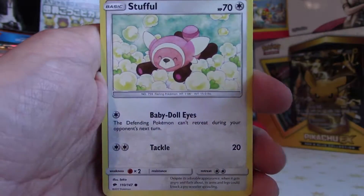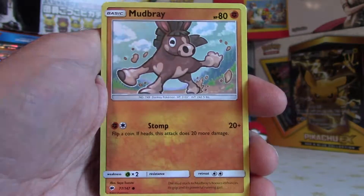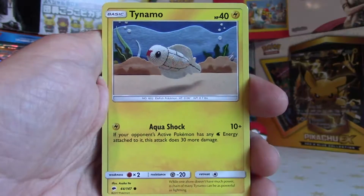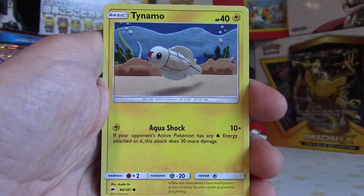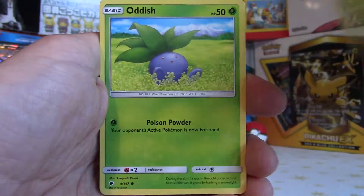Got a Stufful — look at him, he looks so cute. Got a Mudbray. I love these Burning Shadows sets though, they've got really awesome artwork. I think it's one of the best sets so far actually — they just get better and better each time, it's amazing.